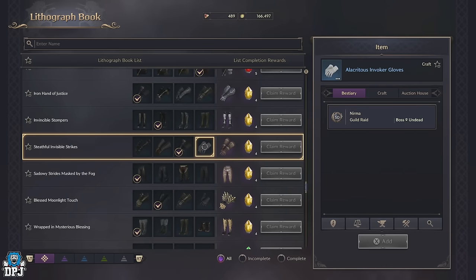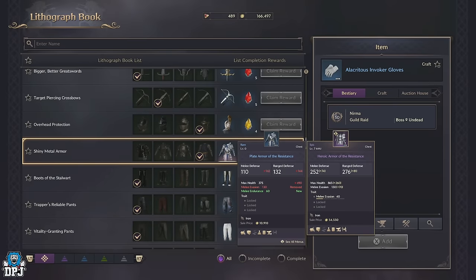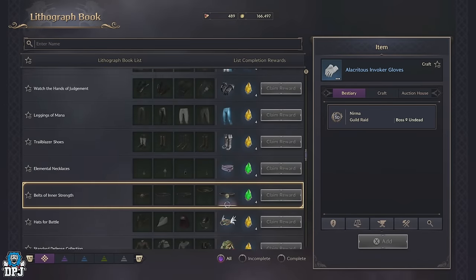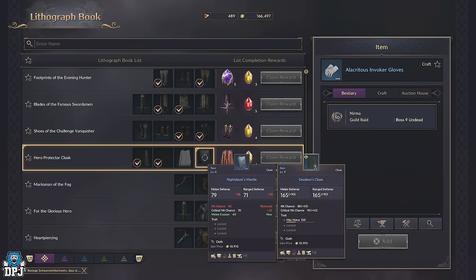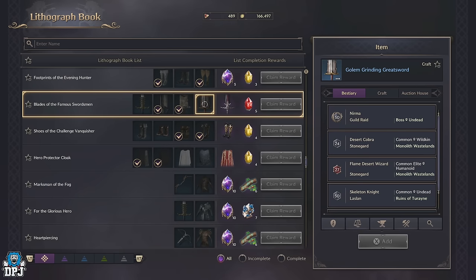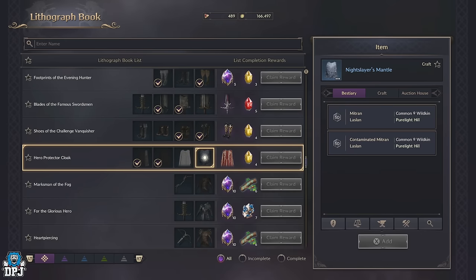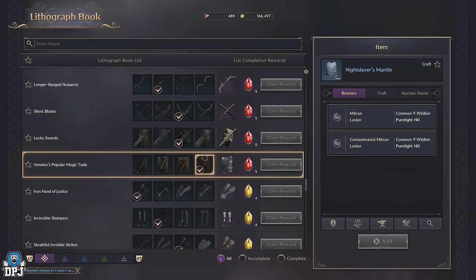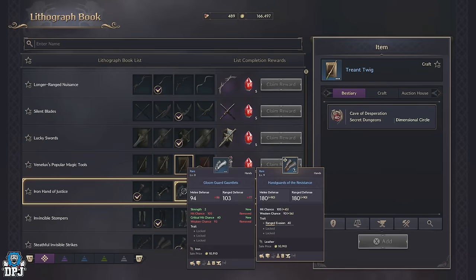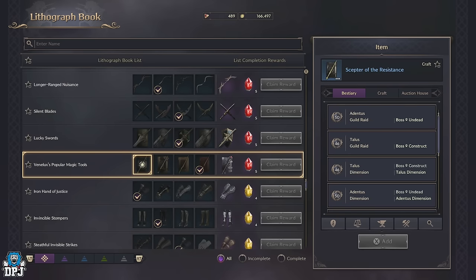I even thought about trying to farm four green items for that said rare item required for the epic item, but it seems they thought about this too. The last two items required for any epic item within the lithograph book cannot be obtained through the lithograph book itself. So no matter what item you want from the lithograph book, the last two items more or less always come from certain harder to find and hard to farm enemies — whether that be greens, rares, or even purples. Trying to work your way up in a pyramid-type farm is going to be even longer for you. So although you can get epic items from the lithograph book, it isn't a fast way of doing so.